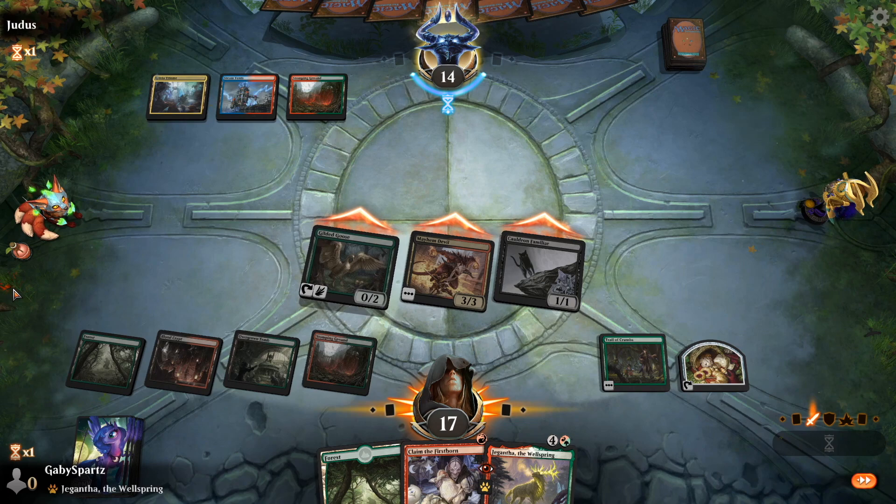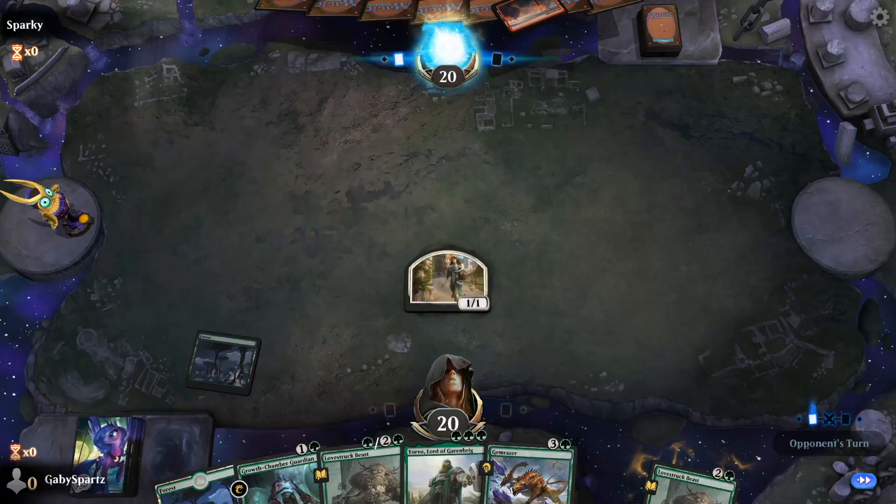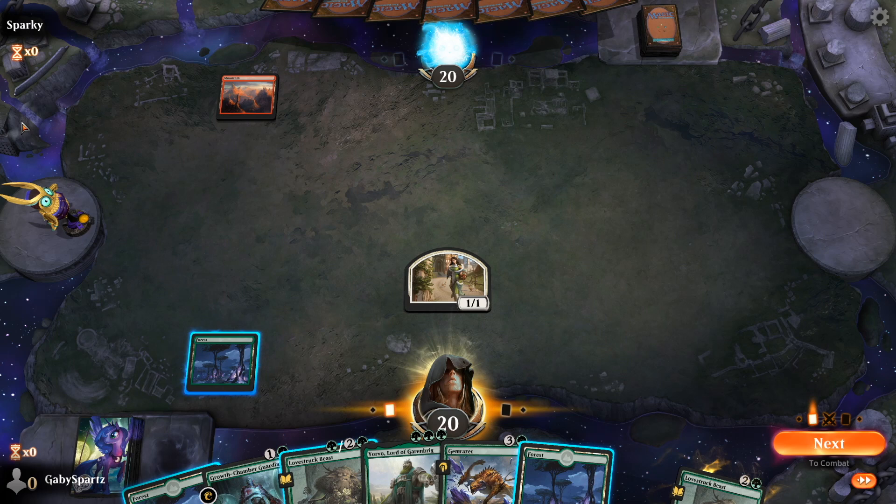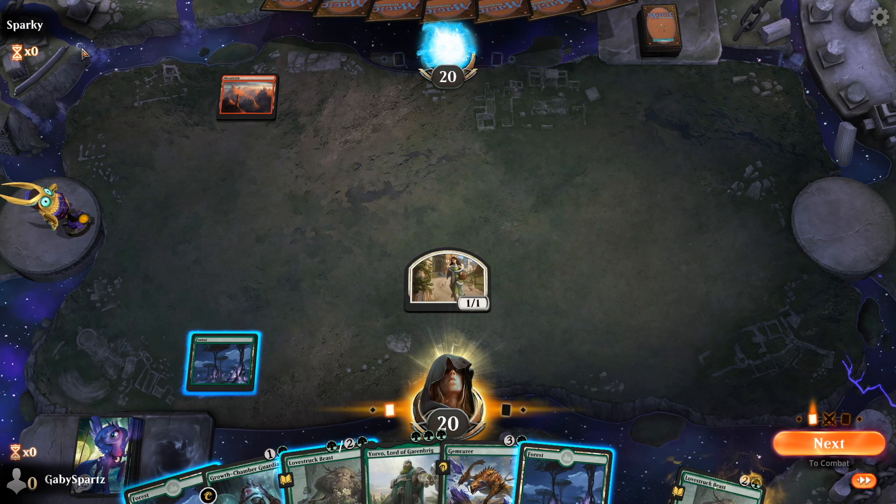This over here is the Theros Beyond Death playmat. This one doesn't have that much stuff that's clickable either. You can see the Nyx is heavily featured — if you actually click on the Nyx it's almost like water and you can interact with it that way. And every once in a while, in the bottom right corner, you're going to see a little bit of lightning that shows up.